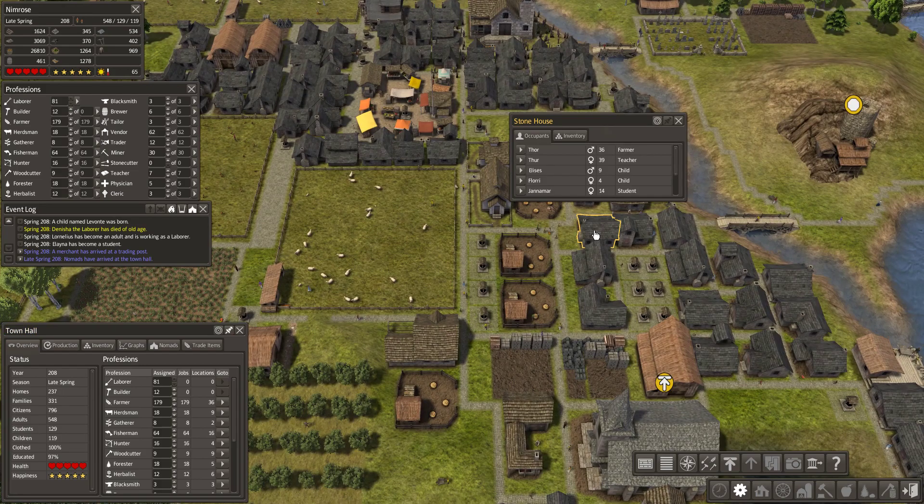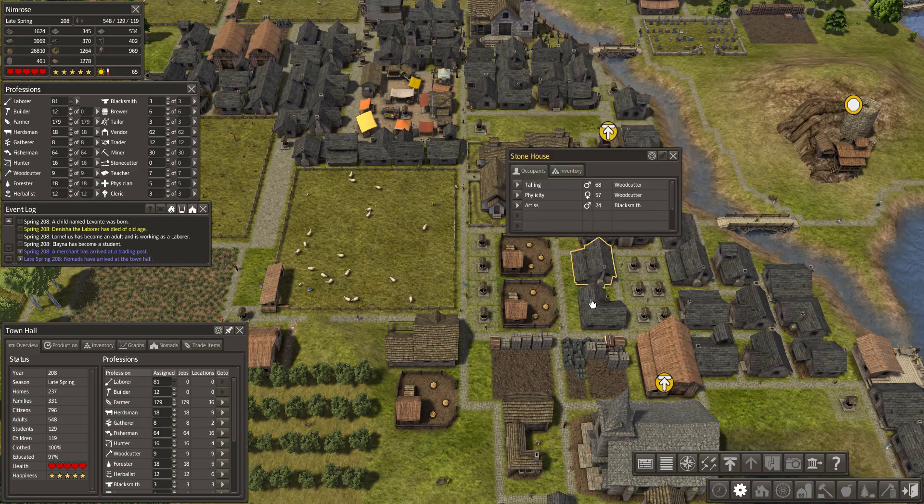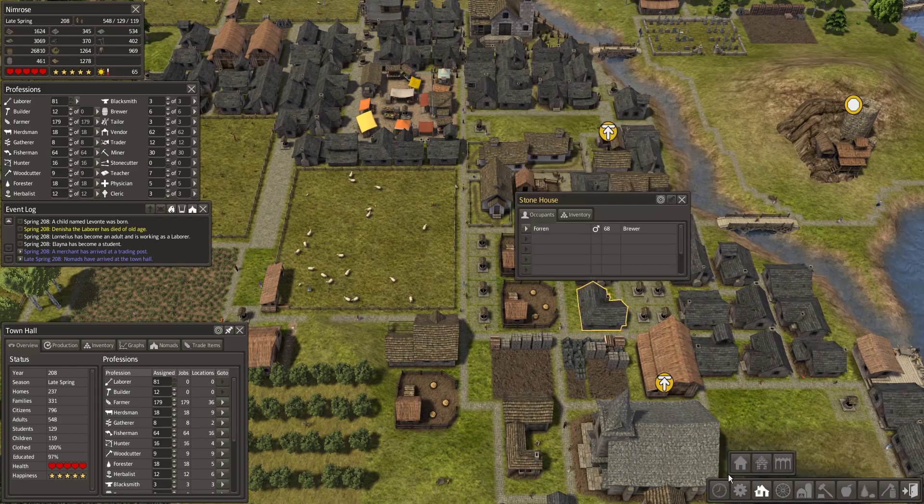Population-wise, unlike most city builder games, immigration is not the chief method of expansion. You can only grow by having children, which occurs when you build new houses, so young families could move into these new homes.